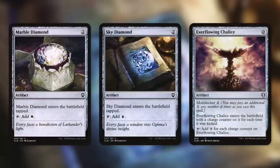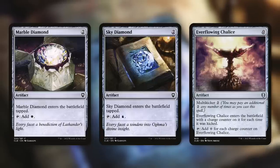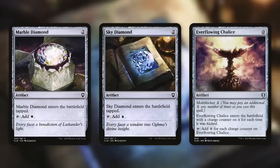We have some more very mana-efficient artifacts. Marble Diamond and Sky Diamond enter the battlefield tapped but tap for one each — very efficient, two for one. Everflowing Chalice with multi-kicker two: it enters with that many charge counters and taps for that much mana, essentially getting back half what you put in. Later in the game this can tap for a ton, and we do have ways to untap mana rocks. Coalition Relic taps for one or stores a charge counter for next turn. War and Power Stone enters tapped and taps for two. Victory Chimes only taps for one at cost three, but it untaps during every single player's untap step — essentially getting four mana out of this with every player at the table. With a commander ability we can activate with this, and ways to use that ability multiple times, it's fantastic.